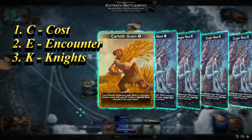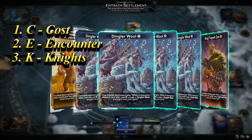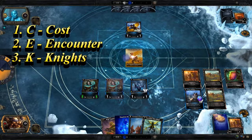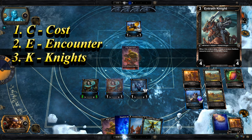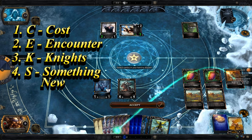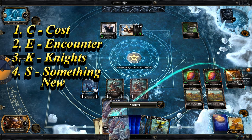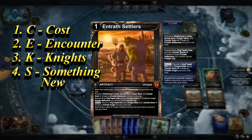K is for Knights: third, prioritize getting 1 Carloth Grain, 1 Dingler Wool, and 1 Cogged Petals Ore. Having one of each of these resources lets you discard to get an Entrath Knight, a 4/4 Troop. Lastly, prioritize something new — if you've played a few Entrath Settlers in a game, grab some new types of resources to let you play the Settlers minigame of building new settlements, cities, and knights.